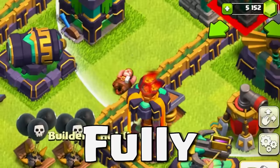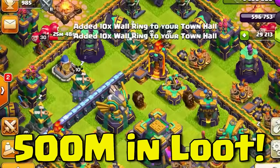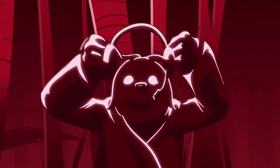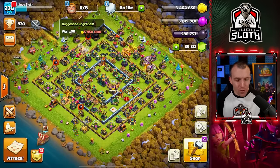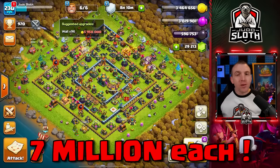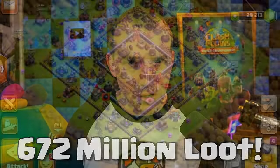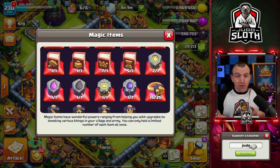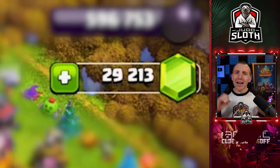Spending gems until my base is fully maxed. We have over 500 million in loot to upgrade — let's see how efficiently we can do this. Welcome back to the channel, guys, I'm your host Judo Sloth. On my main account I only have walls left to upgrade: 96 of them. These normally cost 7 million each, which is 672 million loot. With the Gold Pass I have a 20% discount from the builder boost, but that is still 537 million. Fortunately I have some magic items, plenty of league medals to spend, and 29,000 gems. Thanks to today's video sponsor I will buy whatever other gems are necessary to be fully maxed. Let's have a quick word from our sponsor.